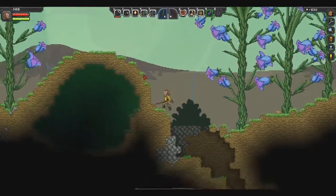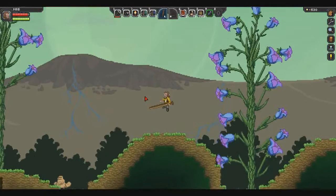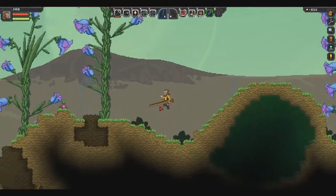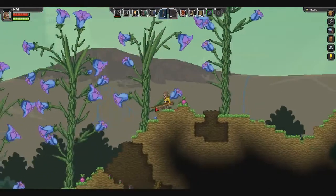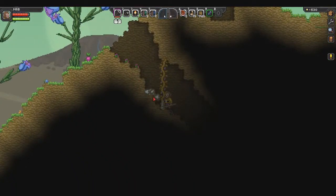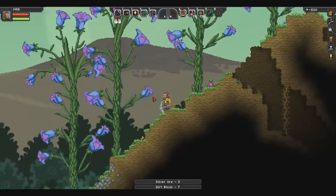We're okay on plant fiber for now. Yeah, we need a lot of copper, and I'm thinking we may not find enough copper on the surface. There's some silver. We may have to go spelunking.